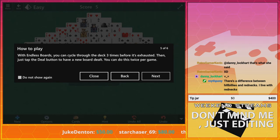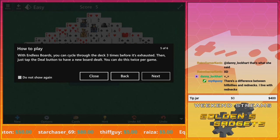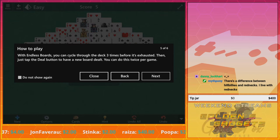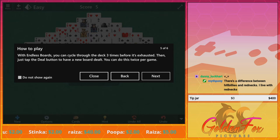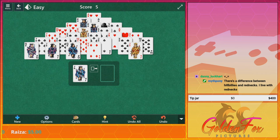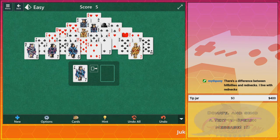I didn't know the new Cuphead DLC came out today. With endless boards you can cycle through the deck three times before it's exhausted — then just tap the deal button and have a new board. You can do this twice per game. For additional challenge — I don't want any additional challenge, I just want to get the feel of this one.